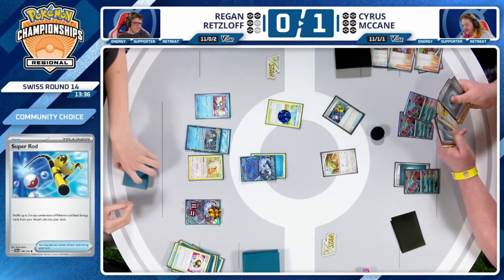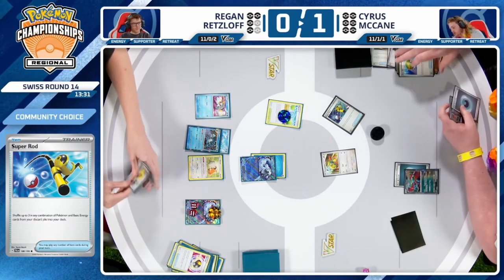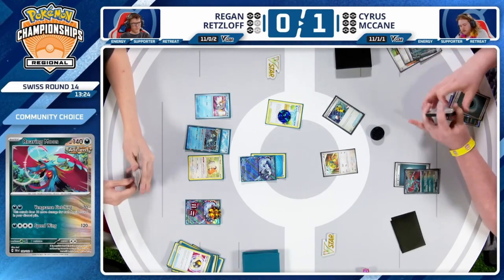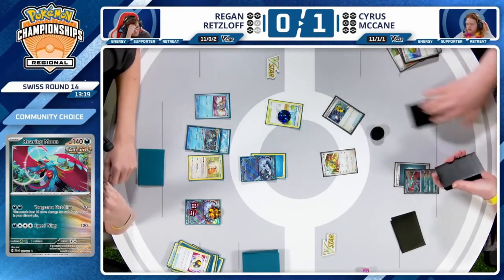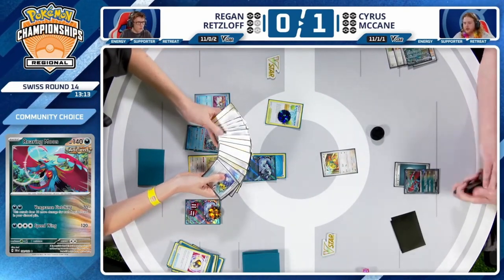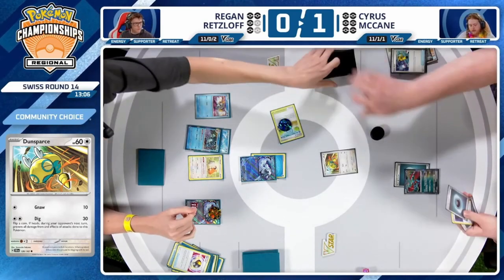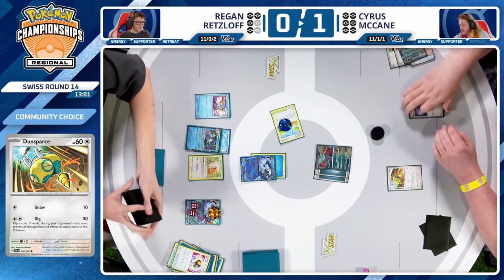Super Rod will shuffle back into the deck — a couple of Roaring Moons and one Darkness Energy. There is a Roaring Moon in the prize cards currently for Cyrus, and this takes an Ancient Pokémon out of the discard pile, so Vengeance Fletching will do a little bit less damage. But in this position you were never getting the one-hit knockout anyway — you need 15 Ancient cards in the discard pile, and there are 22 total Ancient cards in Cyrus' deck.